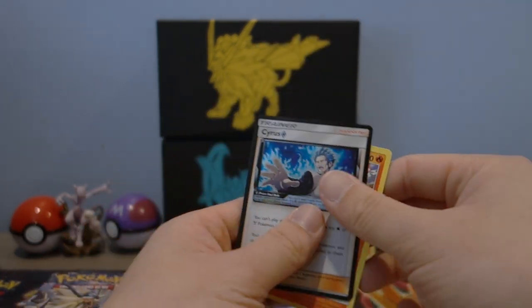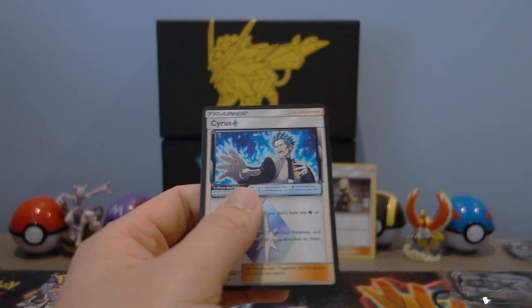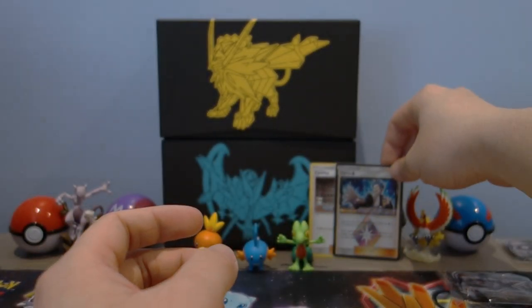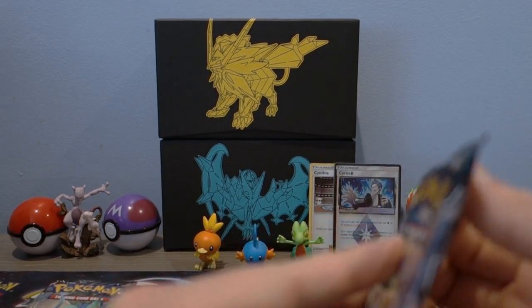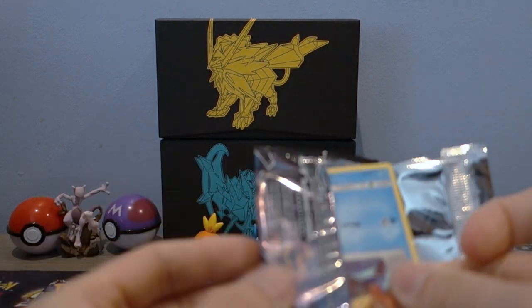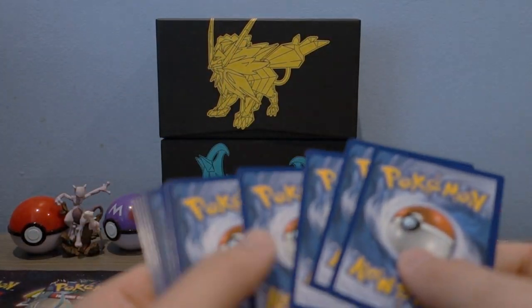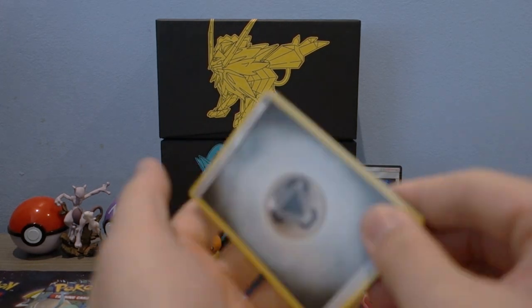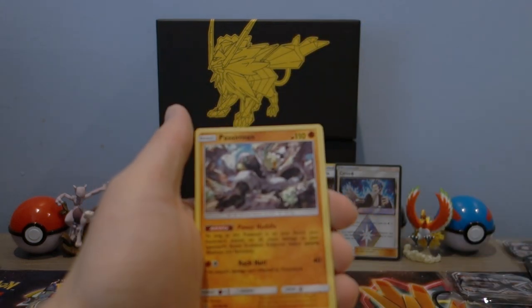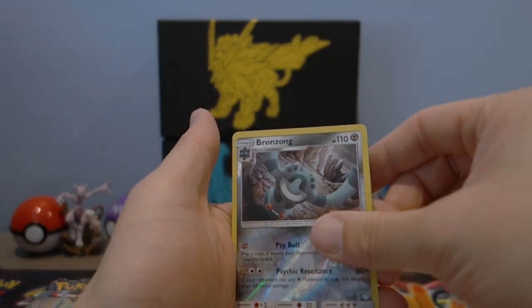Prism Star Cyrus and a regular Heat Rotom! I can never get enough of the Cyruses because this is the error print run of it — very very nice. This is my third one, which is pretty sweet — adds to the collection. Funny enough, the other Dawn Wings Necrozma Elite Trainer Box I opened also had a Cyrus Prism Star, so maybe that's just how they package the Dawn Wings Necrozma Elite Trainer Boxes.